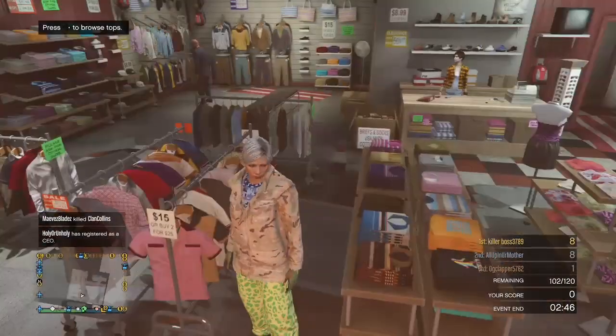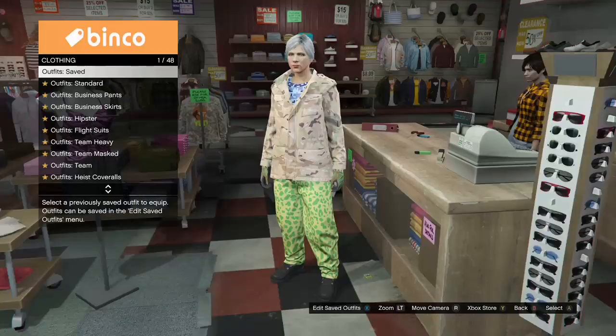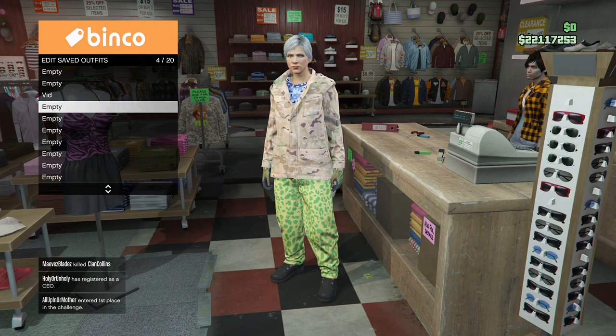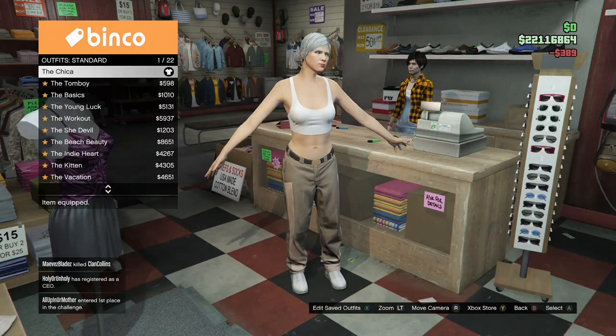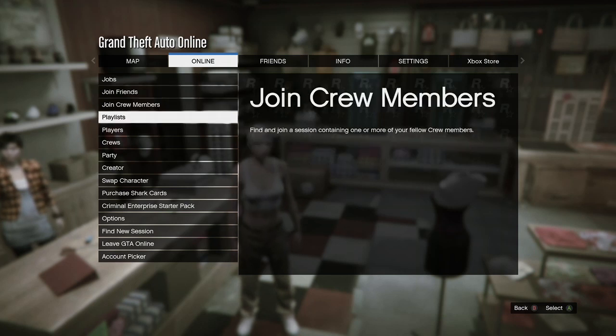Once you've got that, save it right underneath the first outfit that you made. Then hit B, go to Standard Outfits, and purchase the Chica outfit. After that, back out, hit your pause button, go to Online, and go into Creator.